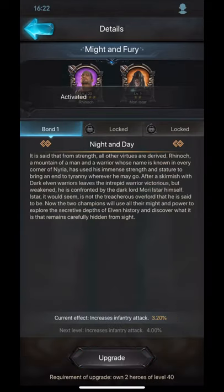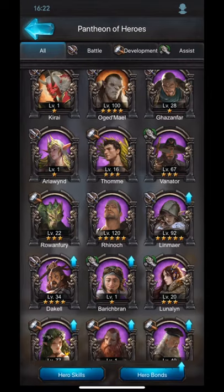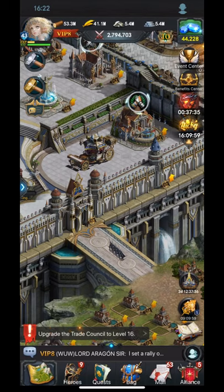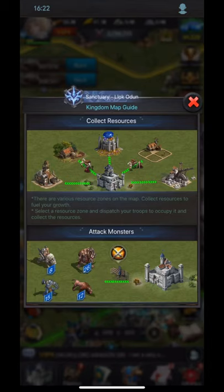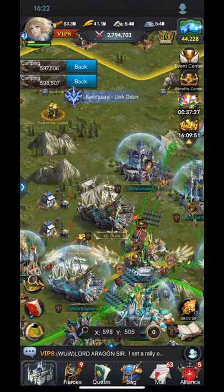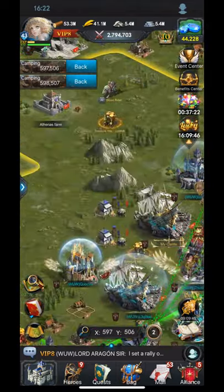The Reenoke and Mori Ishtar hero bond will increase stats by three percent, and the goal is to get Mori Ishtar to level 120 to maximize that hero bond percentage. Let's look at her current stats before giving any suggestions or moving anything around.